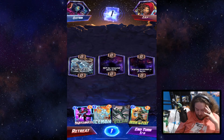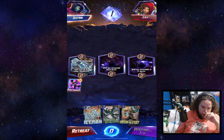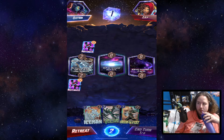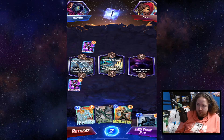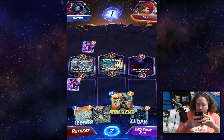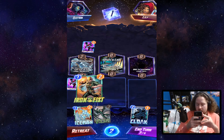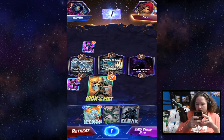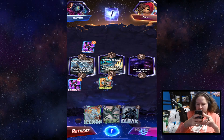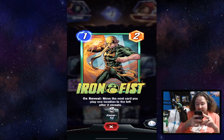Vulture in the opening — great — and Nightcrawler. I'd love to play Nightcrawler down. Shuri's Lab, that's fine. We can go Iron Fist here — actually Iron Fist does matter where he's placed. Let's place Iron Fist in Shuri's Lab.